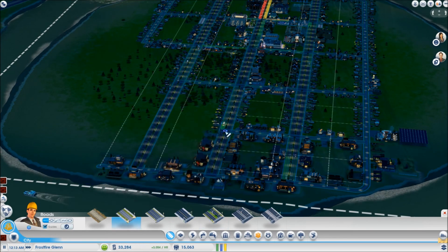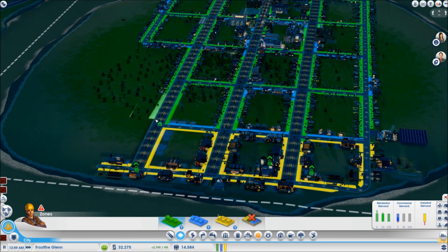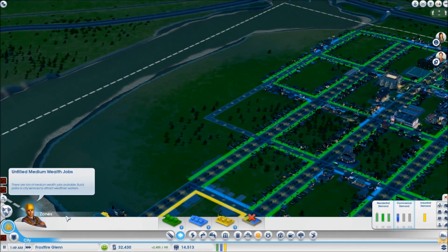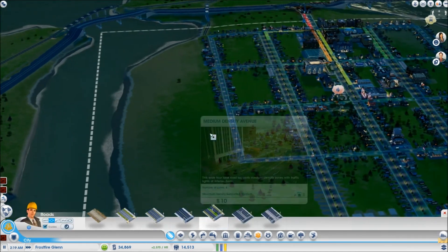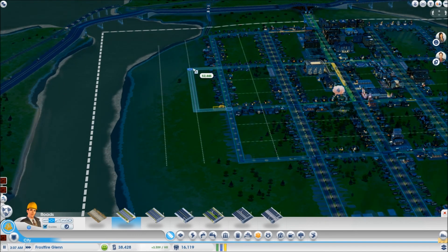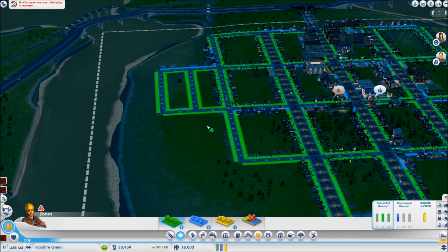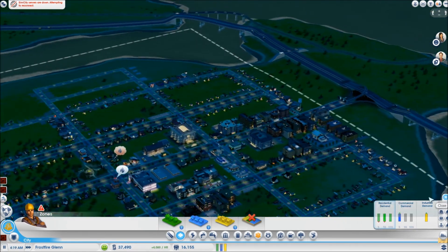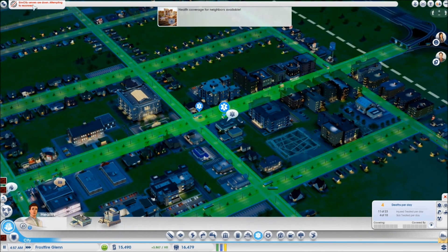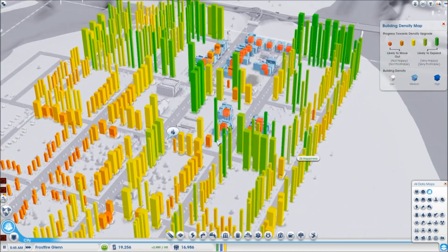Let's extend this all the way — now we have our three avenues finished. Adding a little more industrial just for the jobs, another grid, more housing. Like I said, it's all about the housing right now. We're not going to do any more avenues — let's just do regular blocks now. Lost connection again — what the heck is going on? Someone's wrong on their end today. Let's expand the healthcare a little bit. More apartments going in — good. This is actually expanding a lot faster than I thought it would.